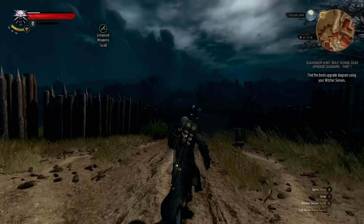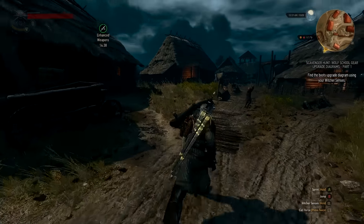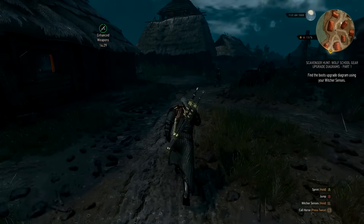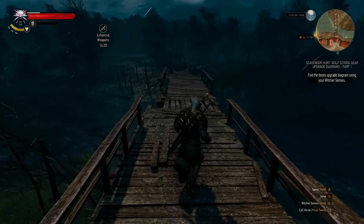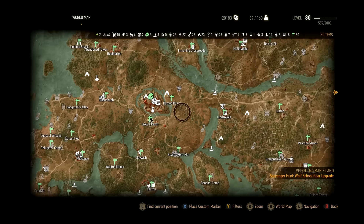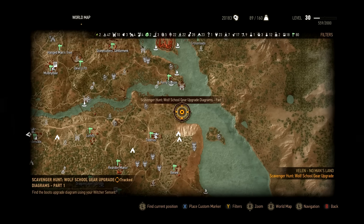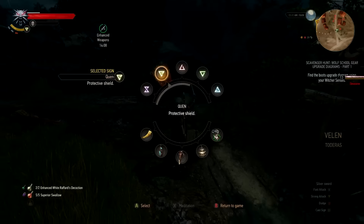Anywho! We have some boots to procure. I have crafted the superior Griffin armor and the superior Ursine armor. I was hoping to be able to craft the Wolf School gear too - that's why I'm collecting all the diagrams. But as I craft more and more of these pieces, my crafting items dwindle. I don't know if I'm going to have enough stocks to craft them all, but I'm going to try. We can always purchase some of the needed items from an armorer or blacksmith.